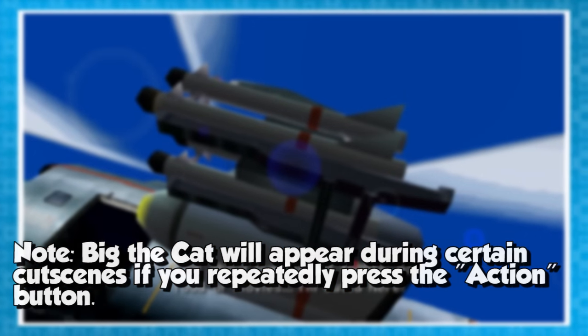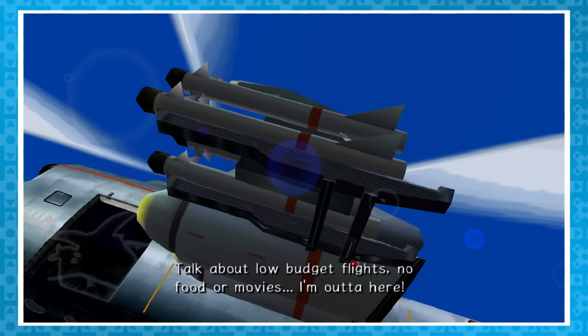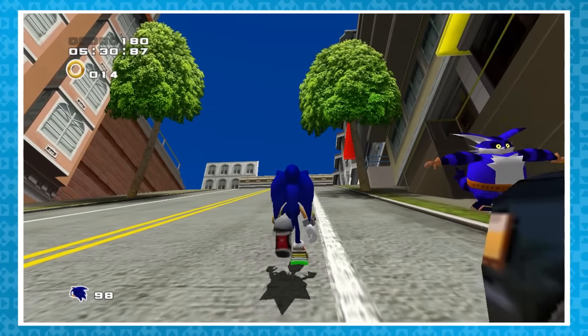The first appearance of Big the Cat is during this cutscene. This one cameo was removed in certain versions, including the Steam version which is what I'm playing here. While running through the following level, City Escape, Big can be seen running alongside the road during the gun truck chase.